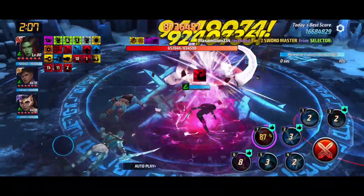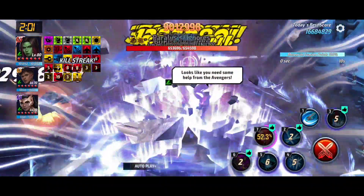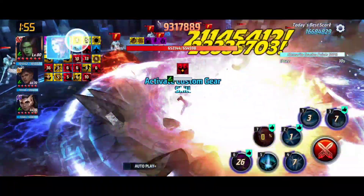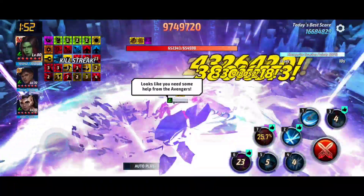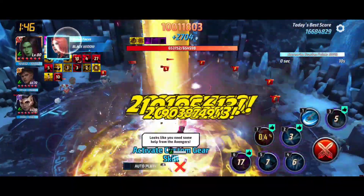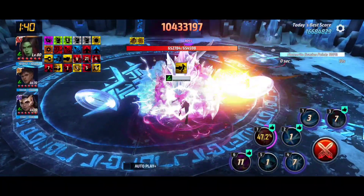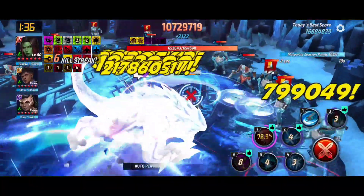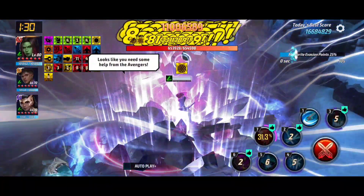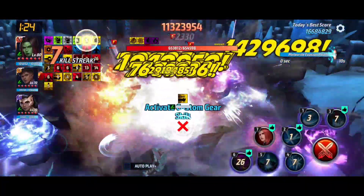Spider-Gwen's damage could have been much better if the awakened skill was an instant cancel. Gamora's transcend skill is an instant cancel, and you can see she is destroying everything. I believe if Spider-Gwen had Gamora's instant cancel on the transcend skill, she would have been the best speed character in the whole game — the score would increase by at least a million. But it's a game and we have diversity here.